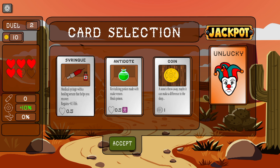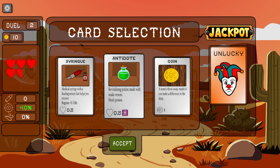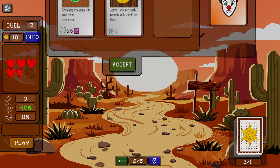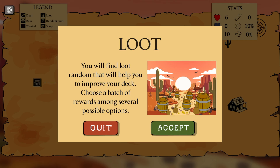Syringe with a healing sign helps you recover. Revised potion made with snake venom — I'll take that. We'll go here where there's some money. You will find loot randomly that will help you improve your deck. Choose a batch of awards among several possible options.